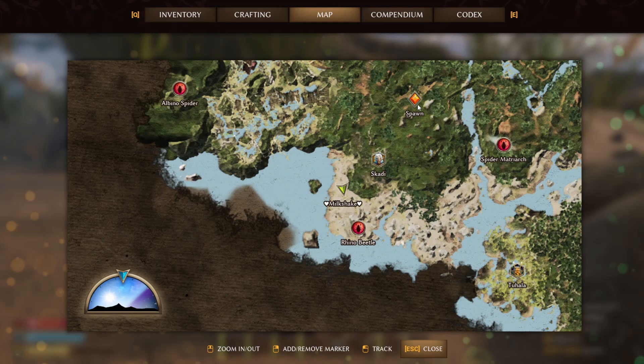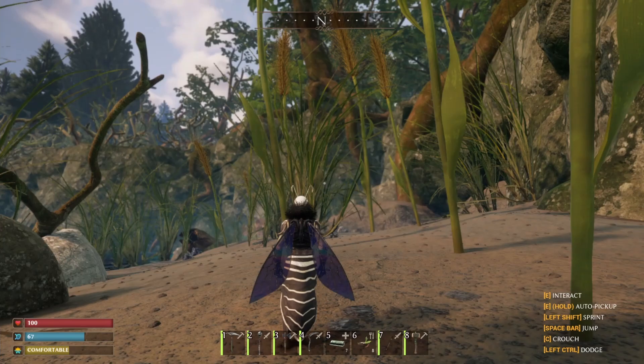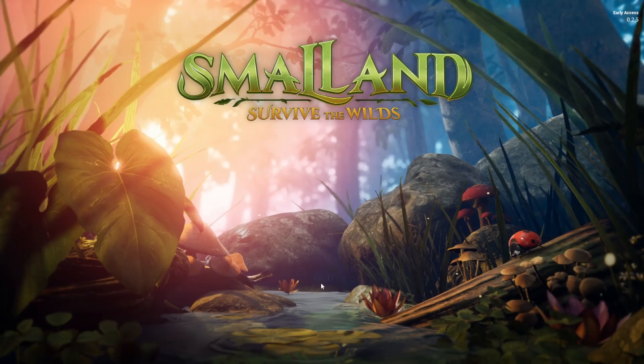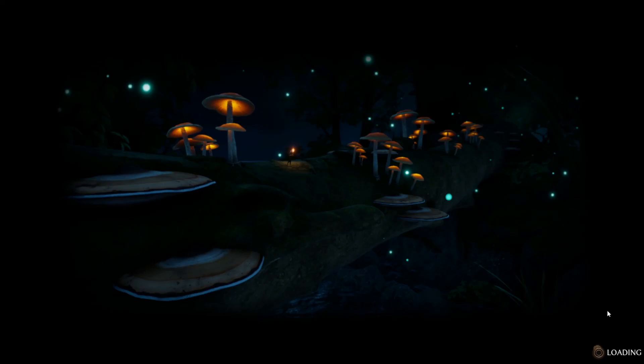Another good thing in the game is fast travelling. Say I'm down here on the beach and my bed's all the way up there by the spawn point but I don't want to run all the way up there. If you're in a lobby where you can just restart it, you can actually fast travel. Watch — I'm going to quit, confirm, and go back to menu. Now I'm back in menu, I'll load my game once again, start that world back up, and you should fast travel right on top of your bed where you last claimed your spawn.